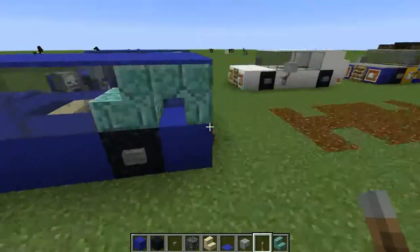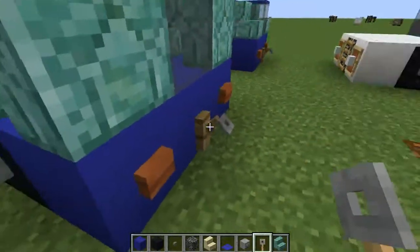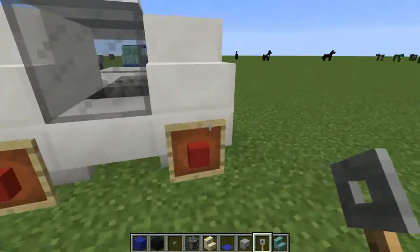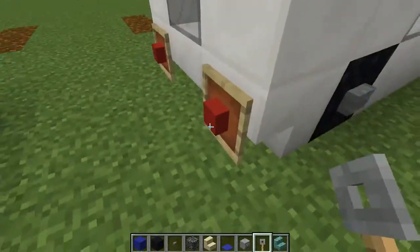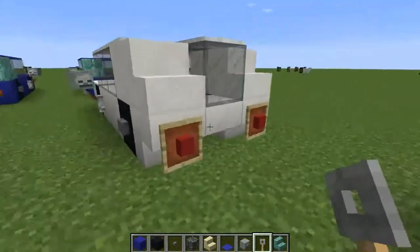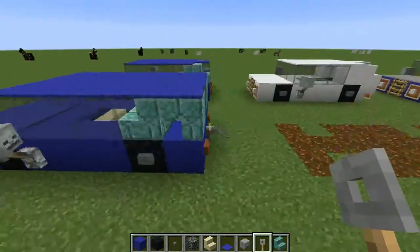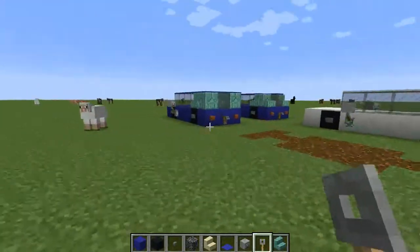Something I forgot is the tripwire hook at the back of the car in the middle, just to show a little handle for the boot. The back part can be altered to have stairs there and then a slab in the middle, but for that you would then have to use the item frames. I think this method actually looks a bit better, but I don't like item frames so I do it like this. You can also use just a plain block in there, but it won't look as good, so I'd suggest using stairs.